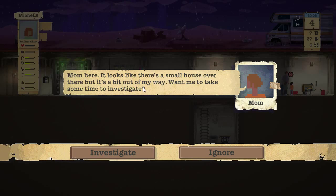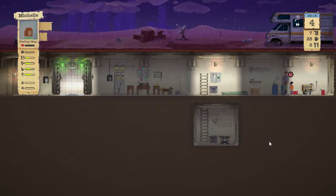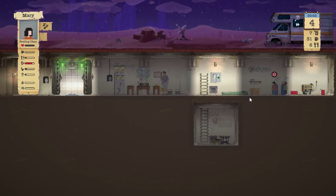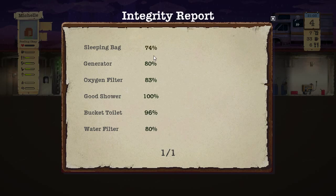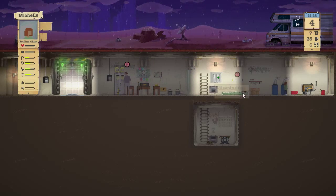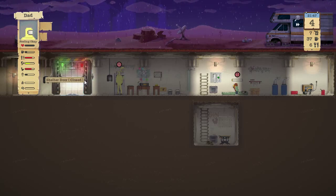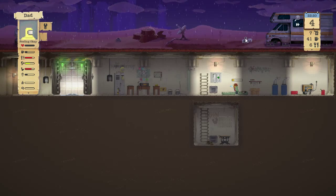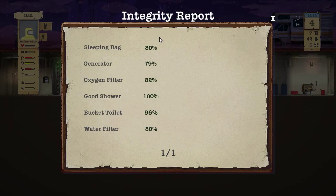Another radio transmission — mom found a small house a bit out of the way. At this point in the game you want to investigate everything, because finding one thing may lead to finding something else. Little Mary is exhausted — let her sleep. Let's check the clipboard: sleeping bag needs repair, oxygen and water filter need repair. Dad, go ahead and fix those. Michelle, go fix the generator when you're done.